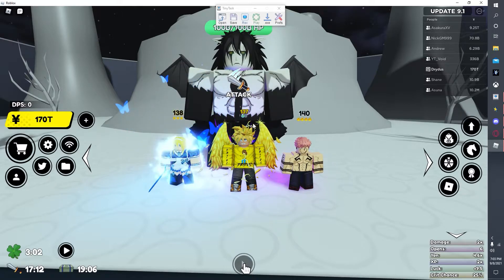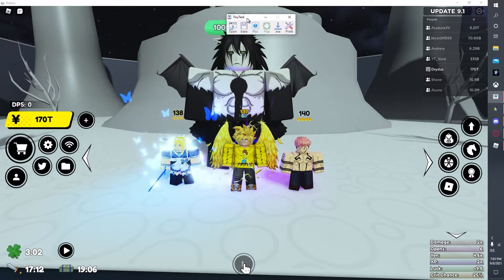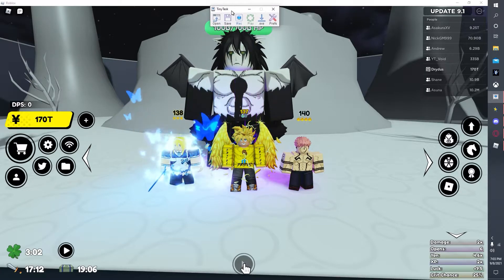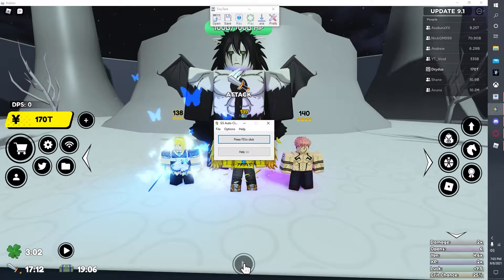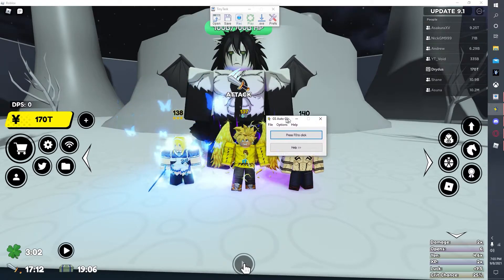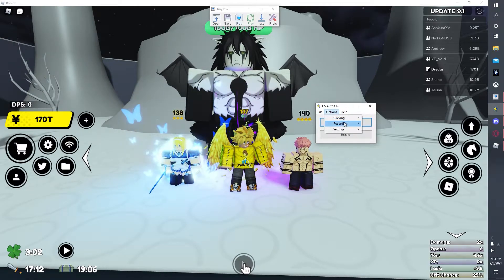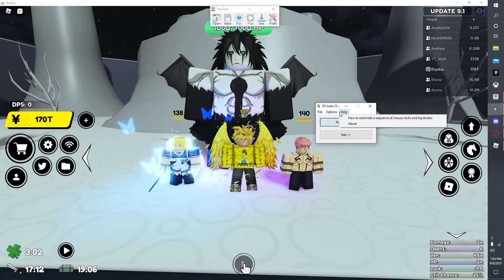But you do need two applications. Of course, you would need TinyTask to let the mouse move by itself and, of course, your auto-clicker. You can use any auto-clicker you have. That's fine. You can set your keybind to whatever you want it to be. You don't need to do multiple clicks at all.